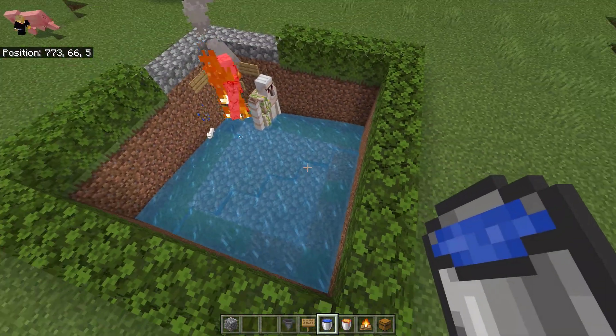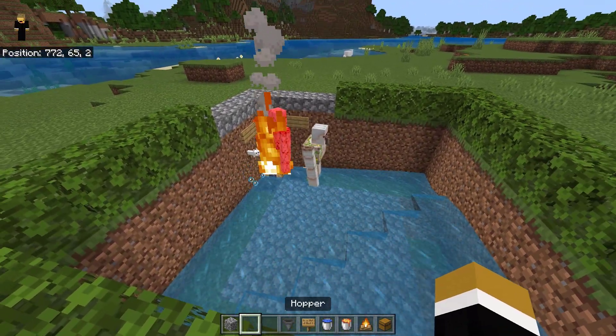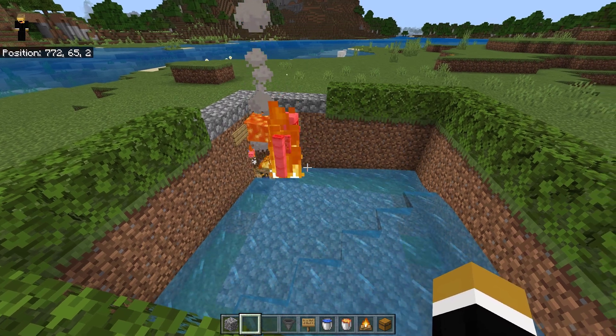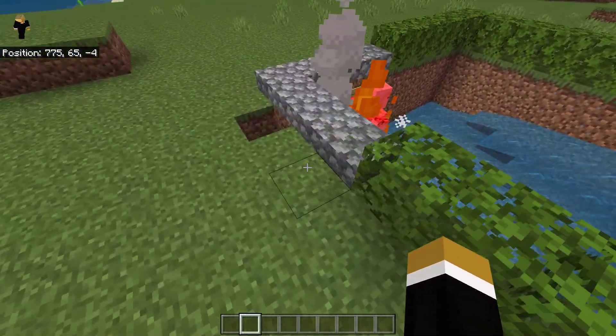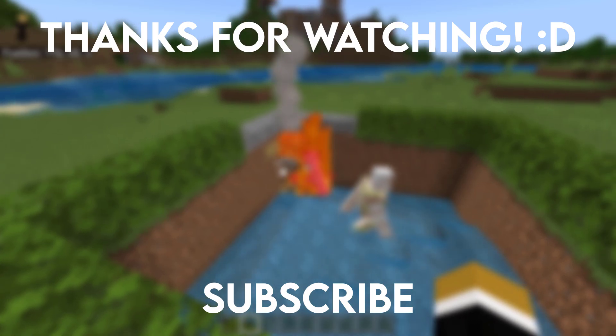Place down this block, then place a water source on top — it's going to start pushing everything into the corner where we're going to build the kill chamber. It should look like this. Remove the temporary blocks and your farm is ready.